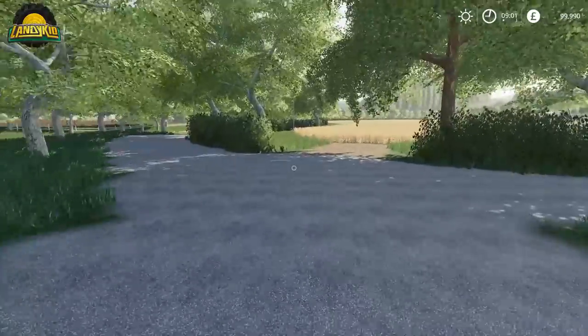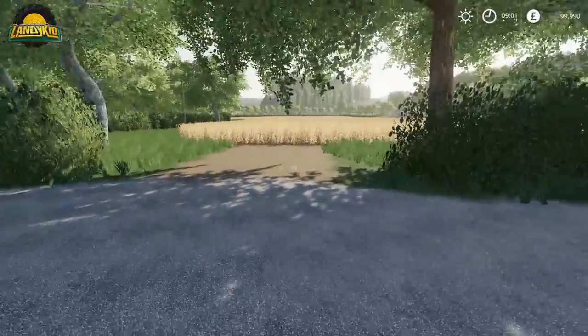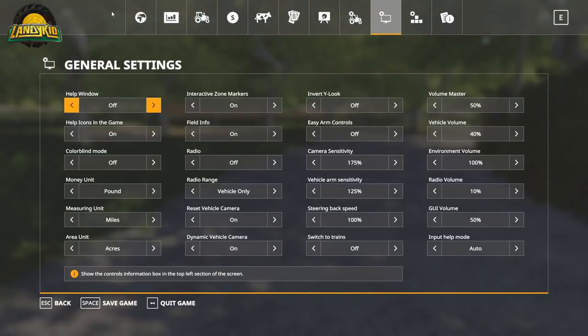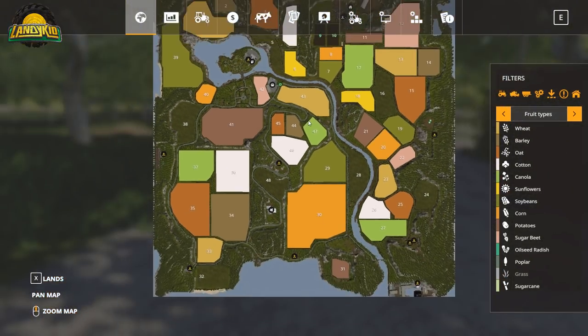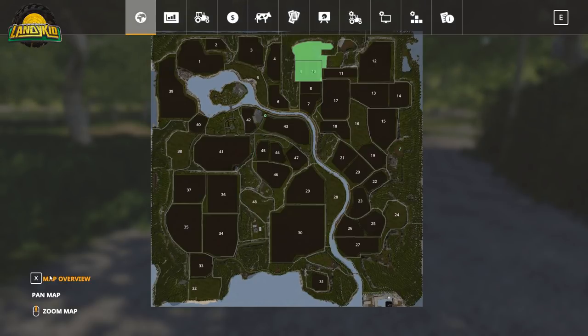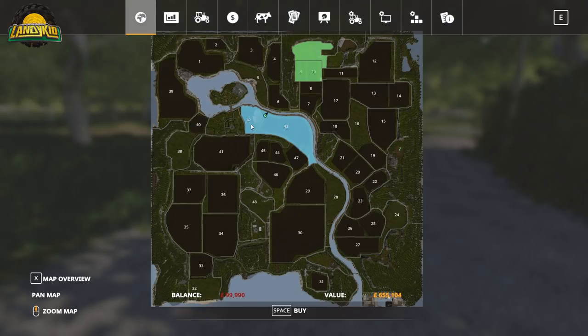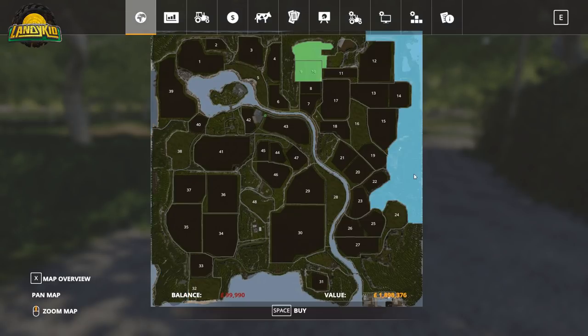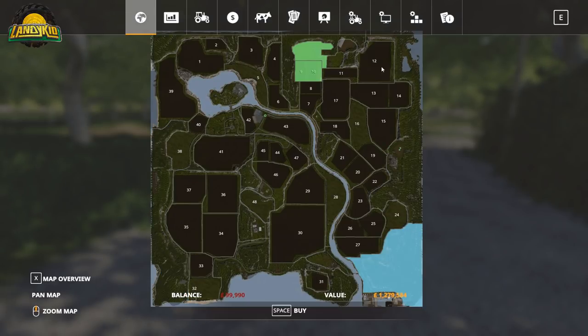We'll take a quick trip down to the yard and open up the mini map so you guys can see it. It seems to work as it should - when you start on the easiest level you own this section of land, and each area is purchasable. It all seems rock solid and works pretty well. There's also a lot of forest on this map.